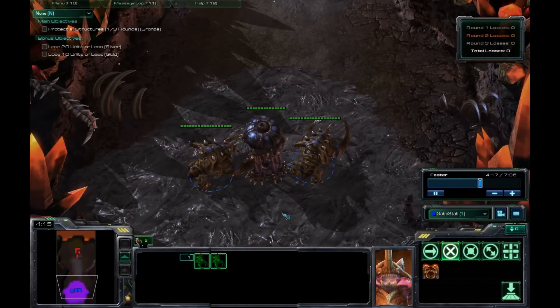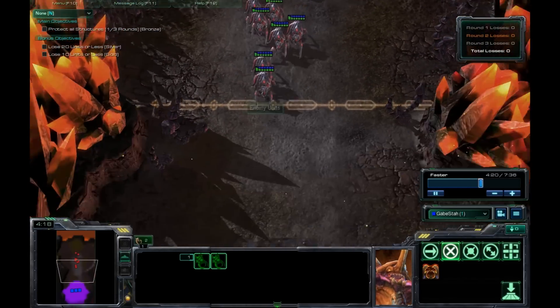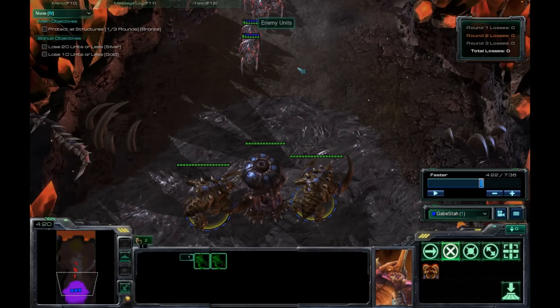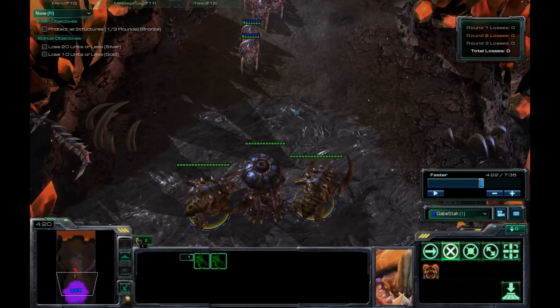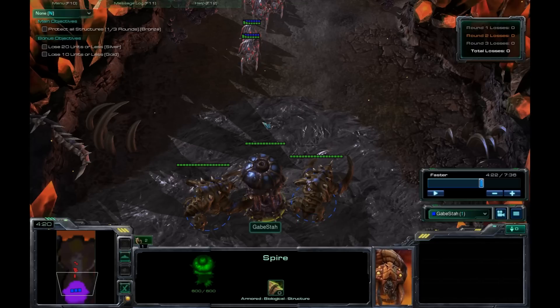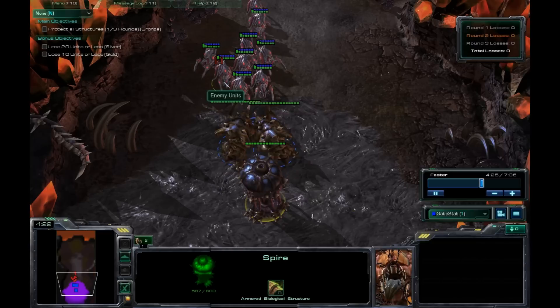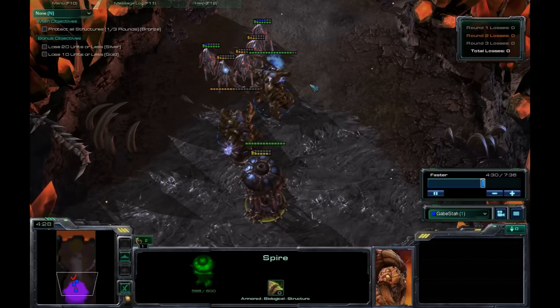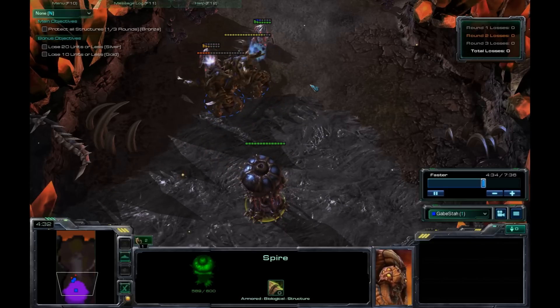This wave is really simple — you've just got Stalkers. You might be tempted to back up and let them get close so you have Creep to help with movement, but that will force them to attack the Spire and get into a concave. It's actually better to engage early so they're more clumped up and the splash does more damage. Either way it's really simple — I don't even think you have to micro at all.